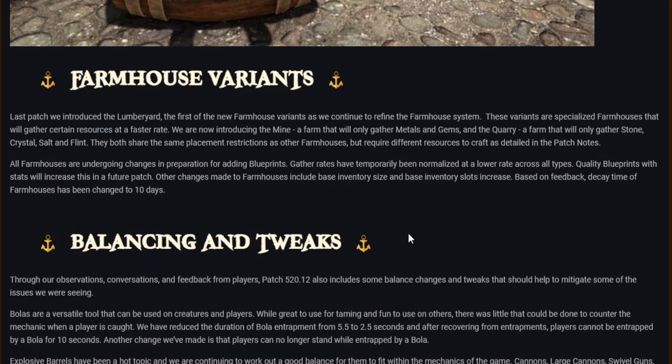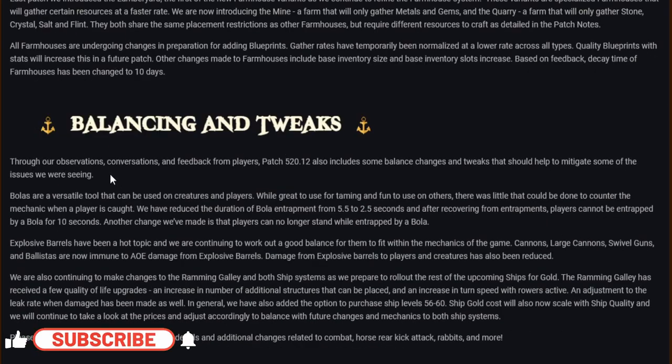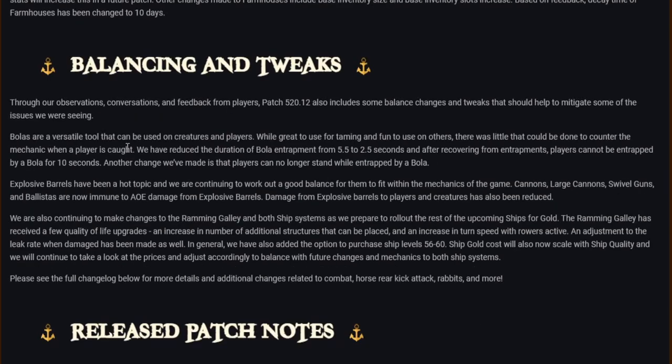Balance changes: bowlers are a versatile tool that can be used on creatures and players, but there was little that could be done to counter the mechanic when a player is caught. We've reduced the duration of bowler entrapment from 5.5 to 2.5 seconds, and after recovering from entrapment players cannot be entrapped by a bowler for 10 seconds. Players can also no longer stand while entrapped by a bowler.